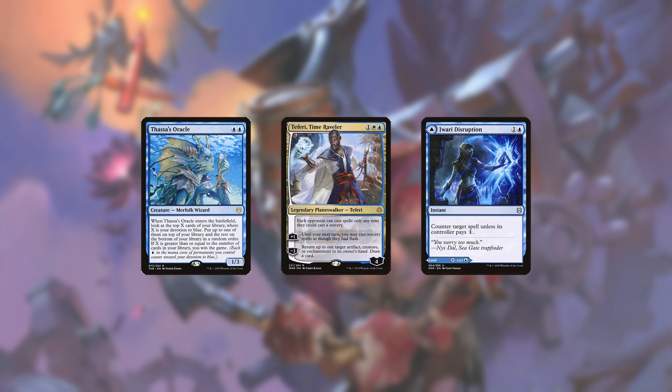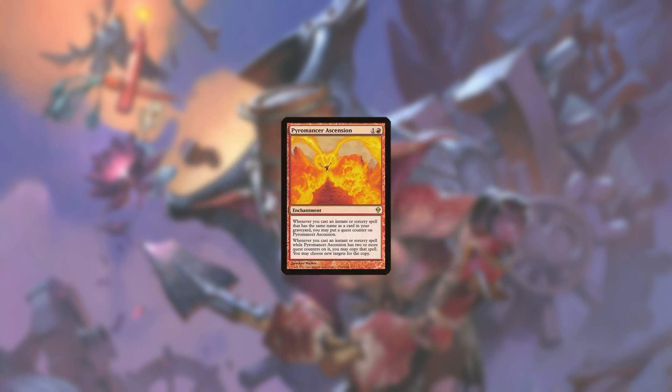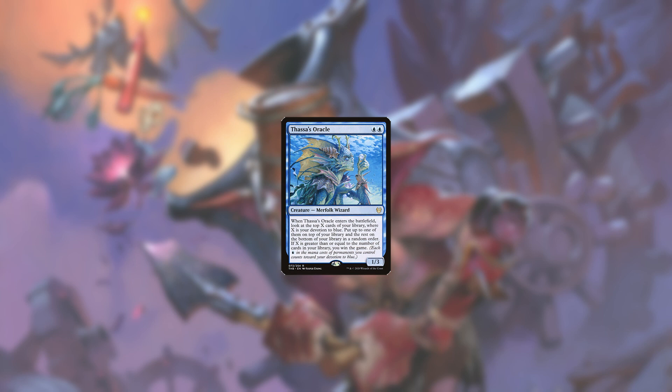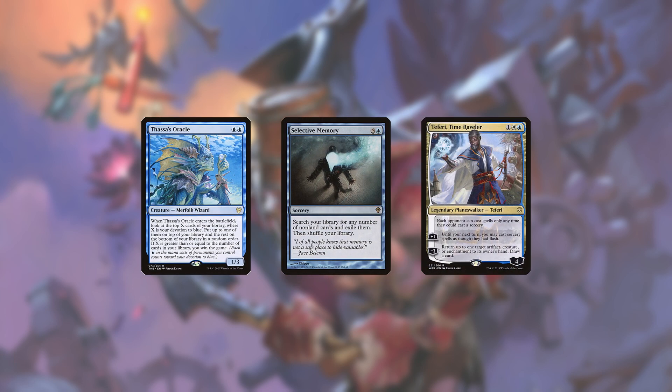Teferi, Time Raveler in particular is a boon to the deck. Some of the modal double-faced lands also have useful spell modes such as Jwari Disruption and Solandri's Vision. Lacking access to red and thus Pyromancer Ascension, the backup win condition is Thassa's Oracle, enabled by exiling most or all of your deck with Selective Memory, since all your cards count as non-lands. The memory pile should be made up of Oracle, of course, and Teferi to protect it if needed.